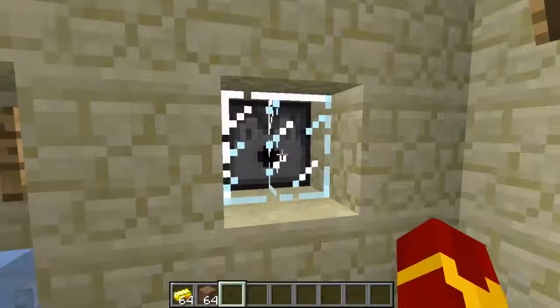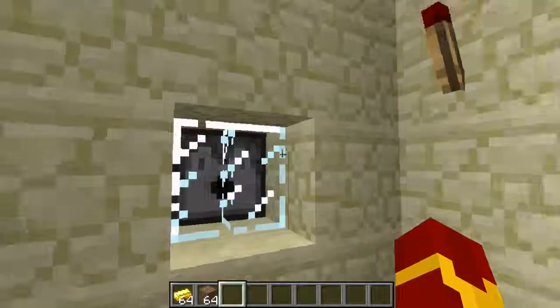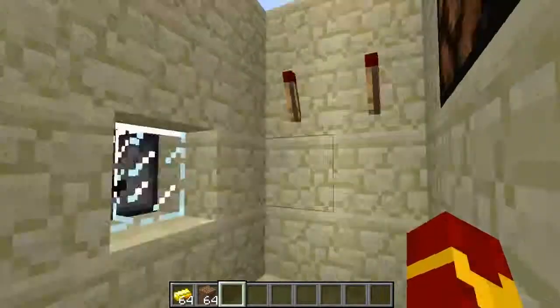This dispenser will dispense a diamond. I kept a glass frame there so I can't break in and take the diamonds myself. If it doesn't accept my offer, this other redstone torch will light up.